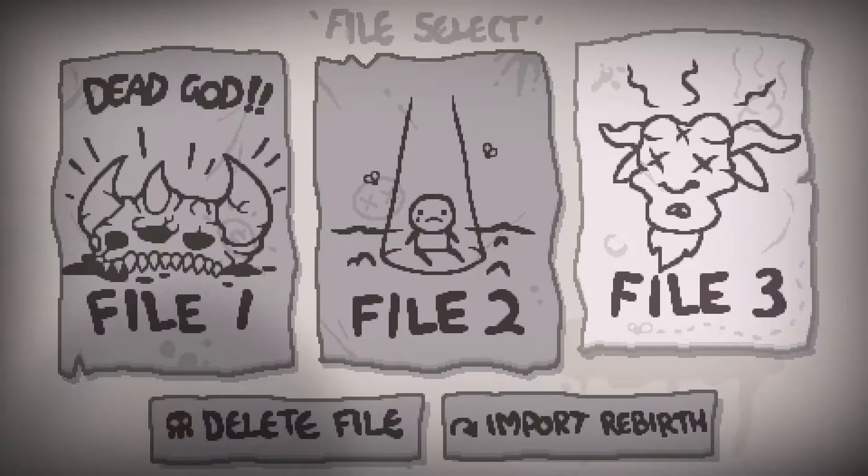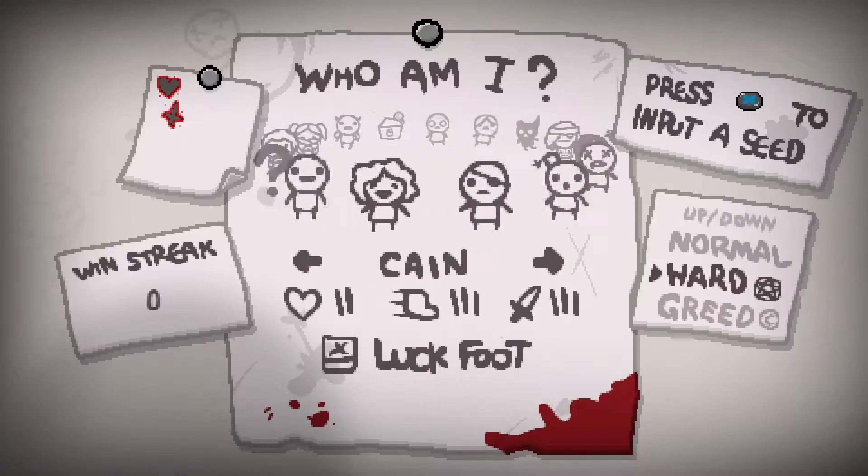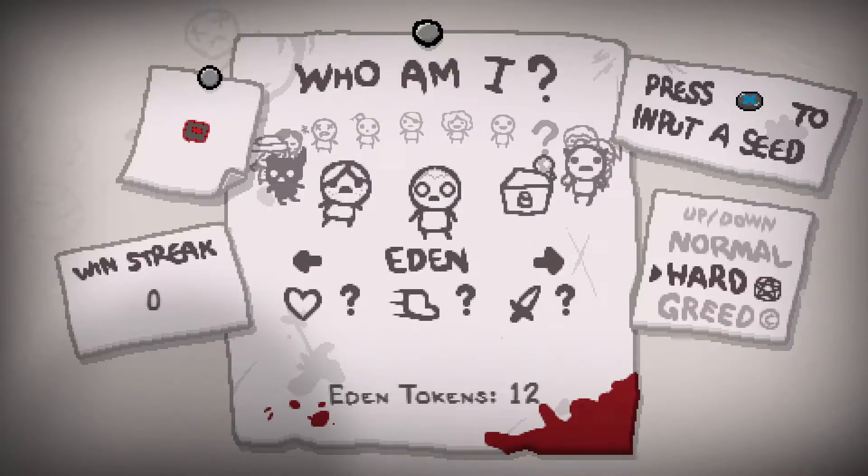Hey guys, welcome back to more Isaac. This time we'll be doing a regular run, and I think it's finally time to fix the cursed post-it note for Eden, since it only has the Lamb on it. So I can get a heart kill and we can get another Isaac kill as well, towards unlocking the Polaroid. I think that might be the move.